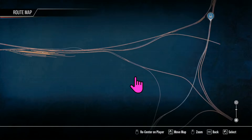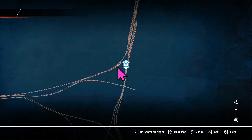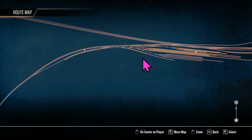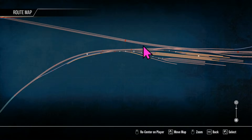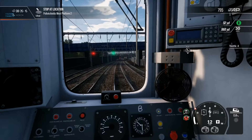The depot is where the 314s are all based — they begin and end their day there. The operation is interesting because there's no western entry; they come out to this head shunt here and then come back out the other way, which is quite interesting. It's good that's there and it's built into the service mode — scenarios use it as well.